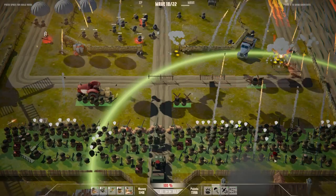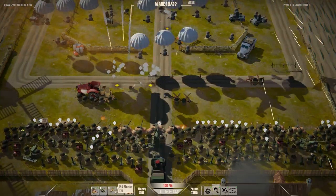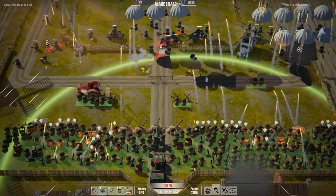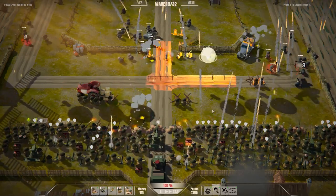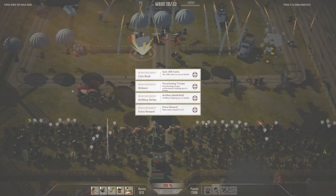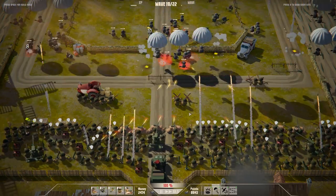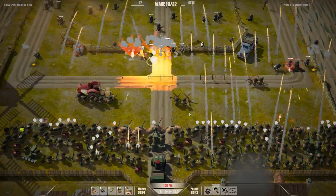Look at this chaos. Look at this glorious, glorious chaos. Somehow I'm actually managing to spend all of my cash, which is remarkable. Let's get some more mortars — more mortars on the back line, more mortars everywhere. This is mad. This is absolutely mad. They're just sending more and more vehicles. It's wave 19. How are there still three waves left?